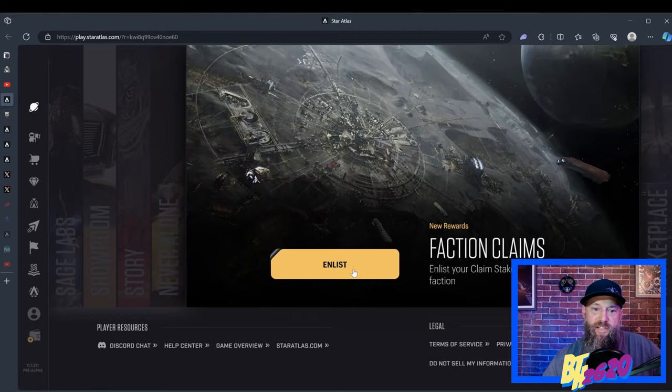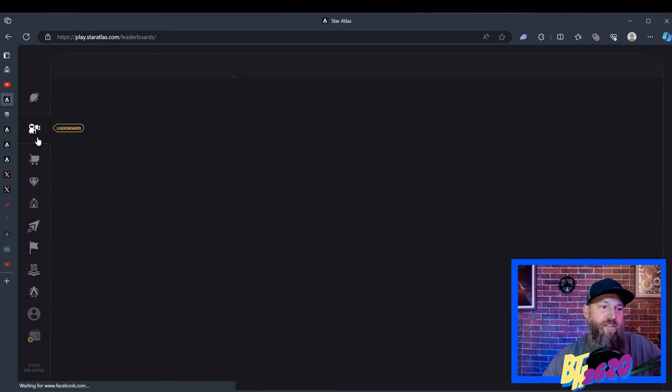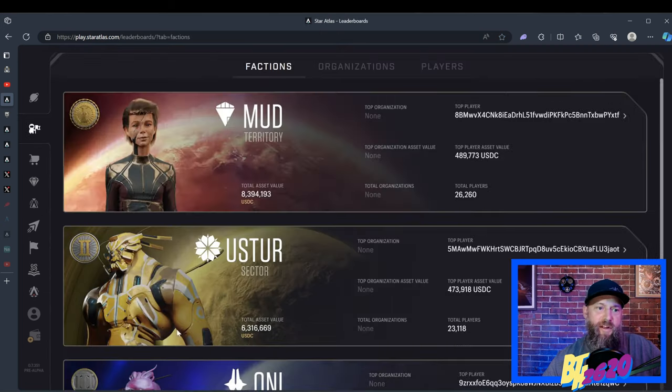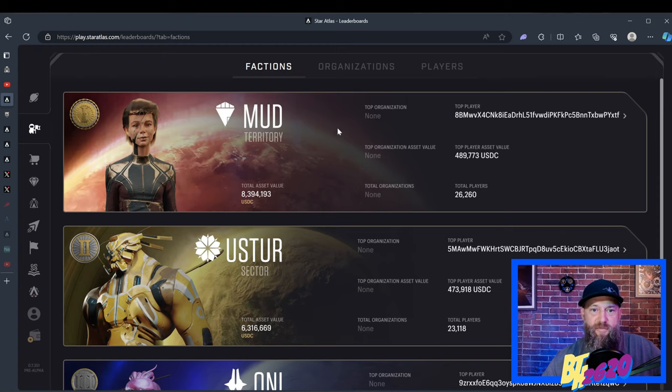The next tab is Faction Claims — 'Enlisting Faction Claims' — I'll go into that in a second. The last place on the top bar is the marketplace, which is where you buy everything. That's the home screen. Let's go one tab down on the side — the leaderboards. We were in this tab when I was talking about choosing a faction, so for brevity I'm going to skip over that. You can watch my last video if you haven't yet.